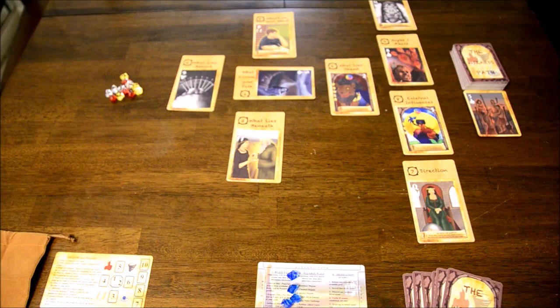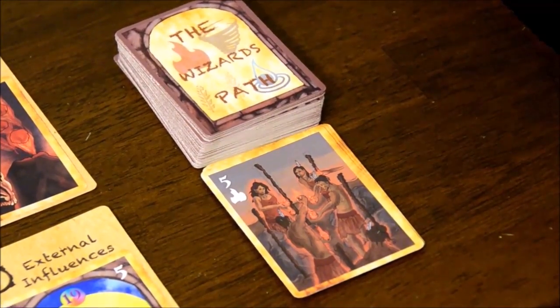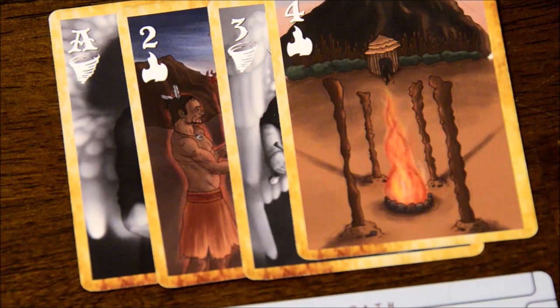The Wizard's Path is a competitive worker placement and hand management game for one to four players. Every player is an elemental wizard trying to build their path. The game ends when one or more players has completed a balanced path, and the player with the most strength, power, and influence will be the winner. The main cards are the Life Deck — pip cards range from ace to ten and come in four elemental suits: air, earth, fire, and water. These make up the bulk of your wizard's path in sequence.